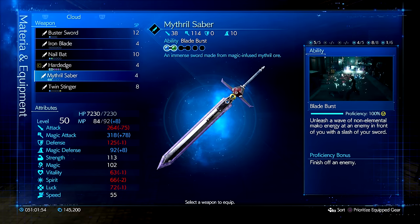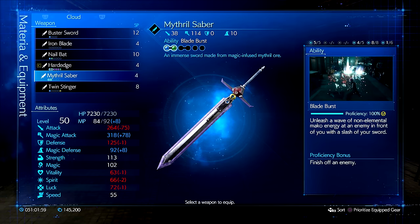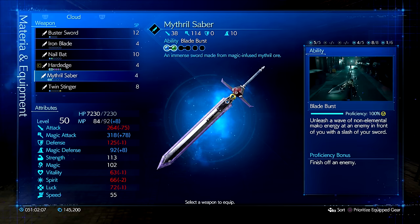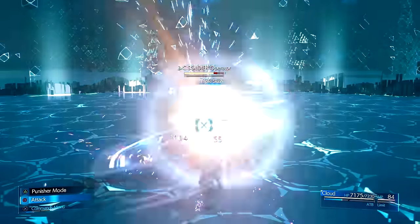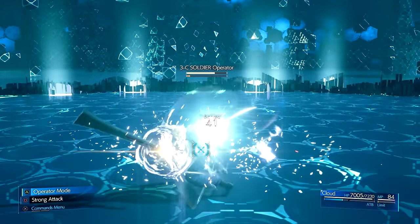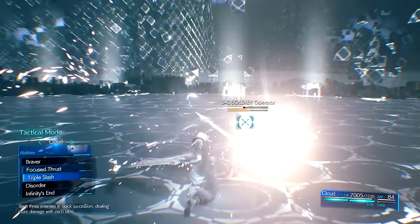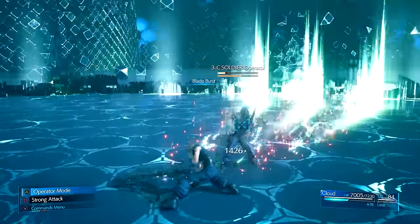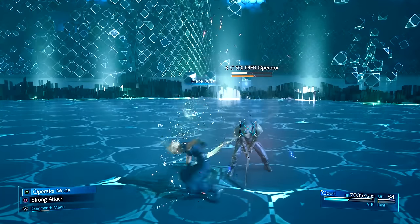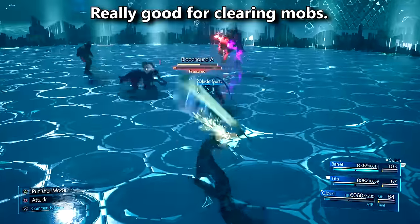Mithril Saber is your prime-time magic weapon for your mage build on Cloud. This weapon has great defense and even raises your magic defense. You lose a lot of attack but if you're going for that crazy black mage damage for Cloud then this is the weapon that you need. The ability attached to this is Blade Burst, which is a modified version of Blade Beam from the original Final Fantasy VII. Blade Burst can pass through multiple enemies and deal some really good damage, hitting in a solid cone for AoE damage hitting everything in front of Cloud and behind the enemies. The best part is that it is magic-based, so enemies weak to magic and that have high physical defense will get crushed by this. The stronger your magic attack is, the harder this move will hit.